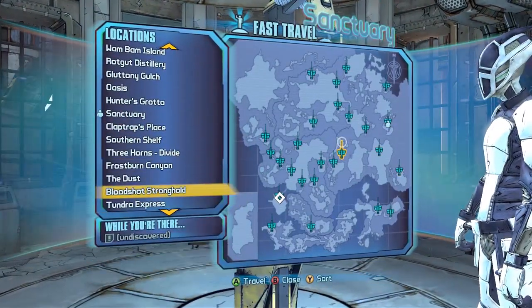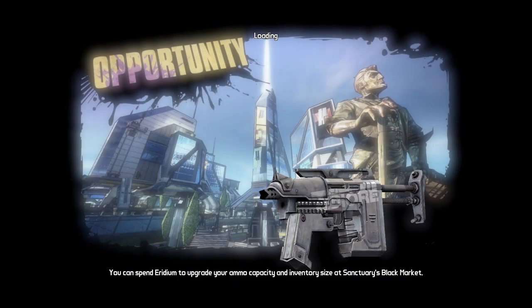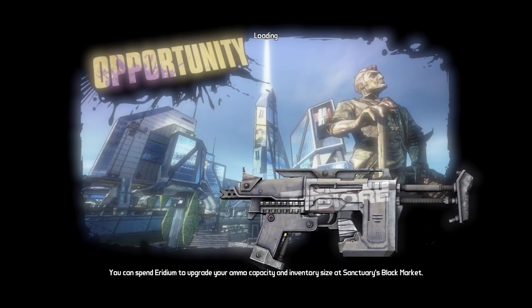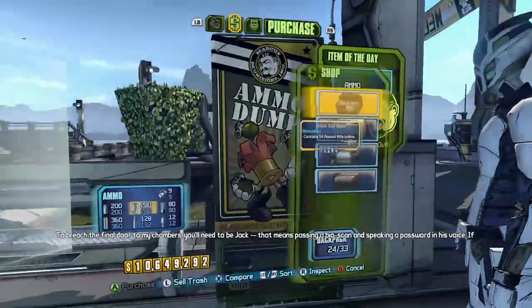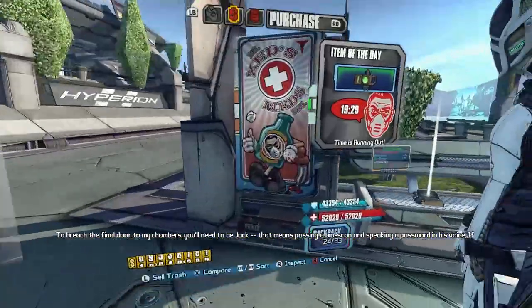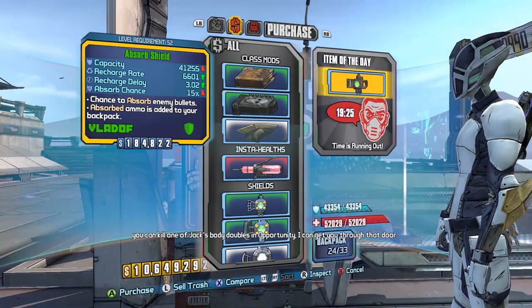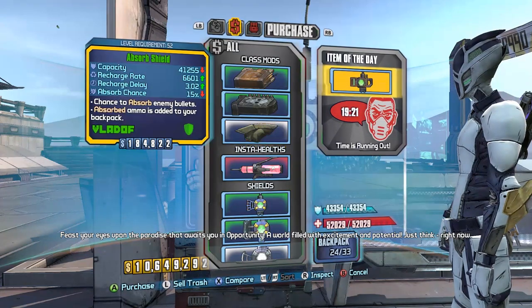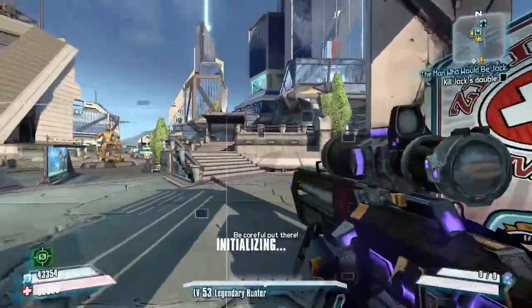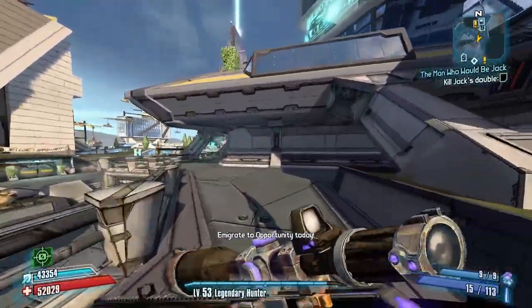So now we're going to Opportunity, and that's not too far from here. We have to get Jack's voice modulator — Jack's body double can pose a challenge — and then we have to go around and mess with all of the little info kiosks, so it could theoretically be difficult. That absorb shield is negligibly different than what we have now so I'm not going to deal with it.